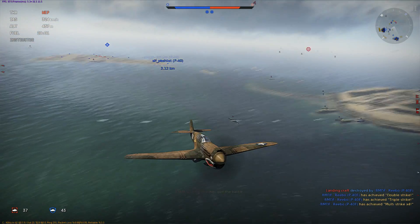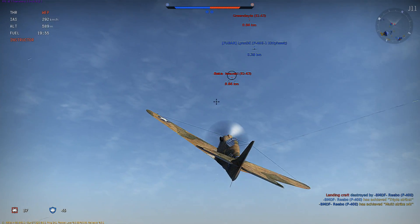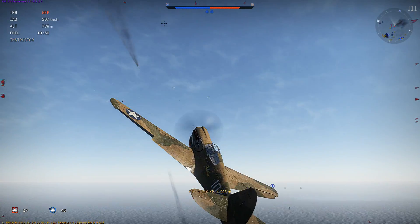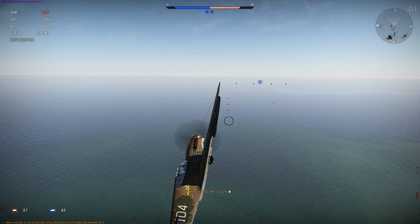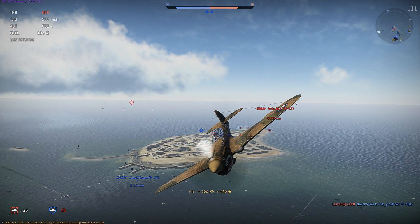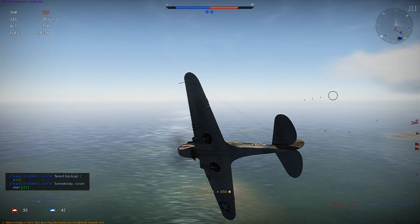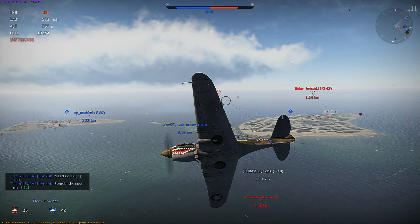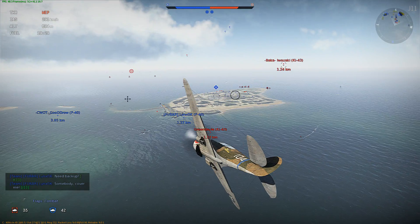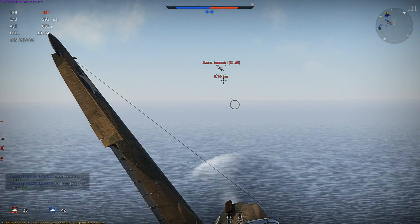We have two targets that are higher than us, and thus they have more energy than us. So we're going to try to go vertical here, just real quick — get a pass, then nose back down and get our energy back, because you can see that we spent a lot of energy climbing up. The Ki-43 for some reason turned away from us — we had an easy shot.